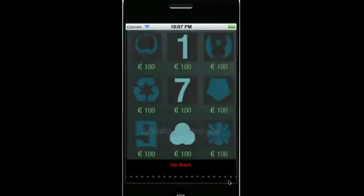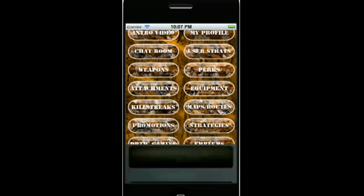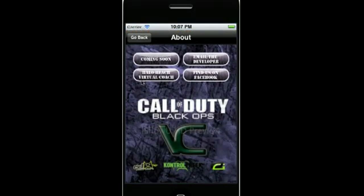Then we have emblems — we have every emblem in the game on here and you can go through and see what looks good. As well as titles — you're going to need to turn your phone's brightness up to see all of the titles. They're a little bit dark because we haven't unlocked them all, but you can go through and get an idea of what's on there.